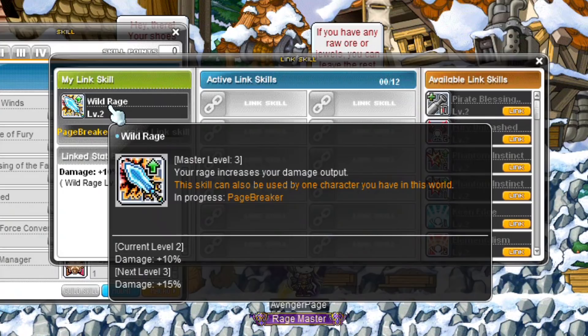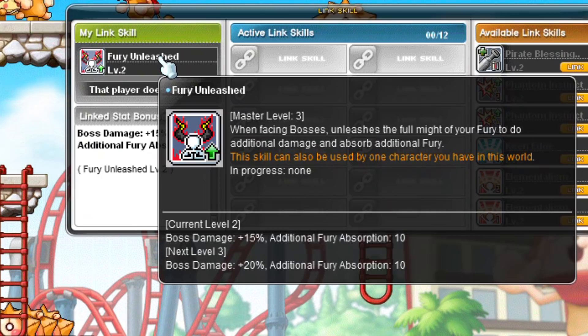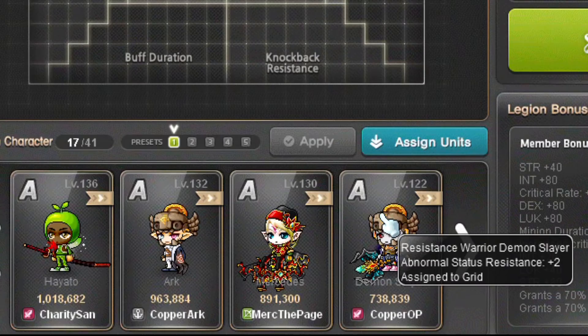Demon Avengers have a straightforward link skill — it increases your damage by 5% for each level with a maximum of 15%. A must-have link skill. Their Legion effect increases boss damage, which is also a must-have. Demon Slayer's link skill increases boss damage by 10% at level 1, 15% at level 2, and 20% at level 3 — again a must-have. Their Legion effect increases your resistance against abnormal statuses, which isn't that useful.